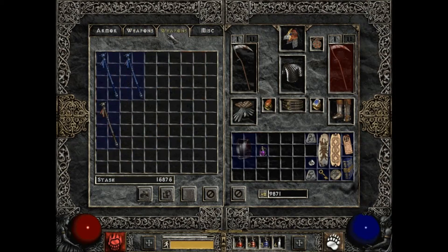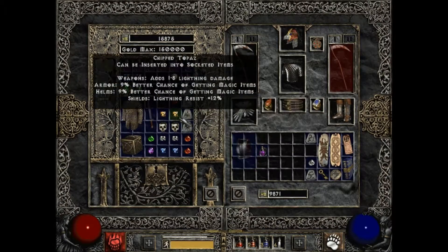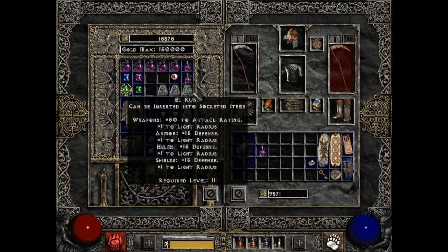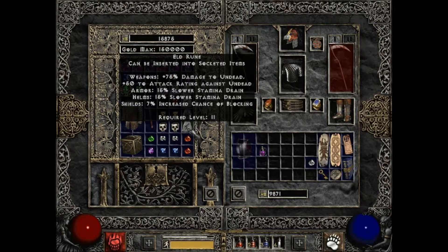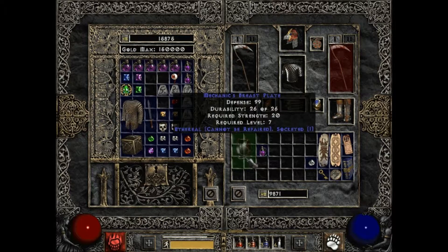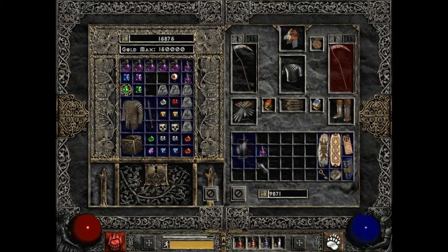I'm gonna give this ethereal item to my mercenary and socket something into it. Let's see the options: 30 defense vs. missiles, regenerate mana 15% — useless on mercenaries since they have no mana. Armor plus 15, light radius — don't need that. 15% slower stamina drain — useless. Two mana after each kill — useless. So pretty much the only thing worth putting in is a defense rune.